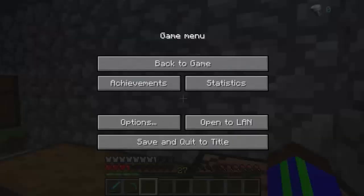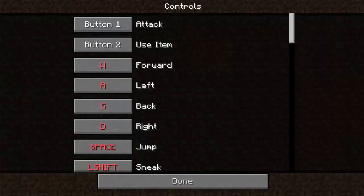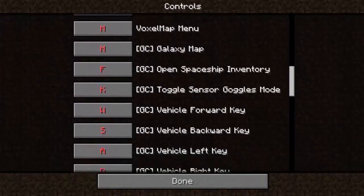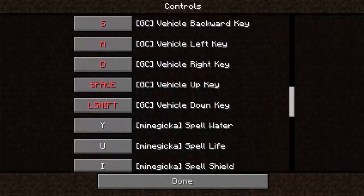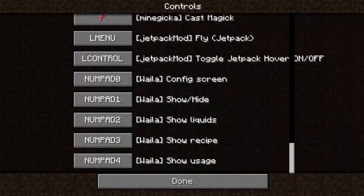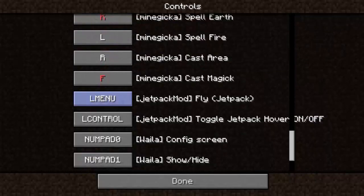Maybe it's in the controls. Let me check - sleep, map, vehicle, magic, menu... Left menu: jetpack fly. I don't know what left menu is. I'm gonna change that to control. Wait, left menu? That's meta key - and I just opened up Windows.